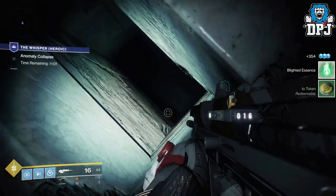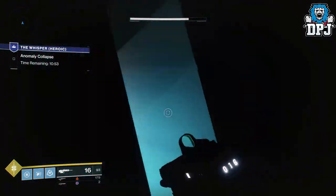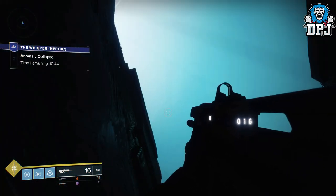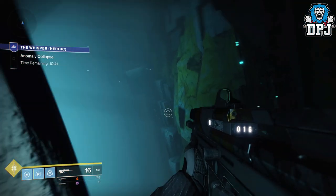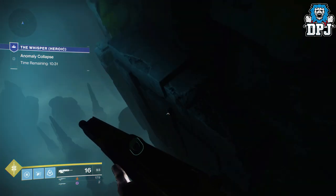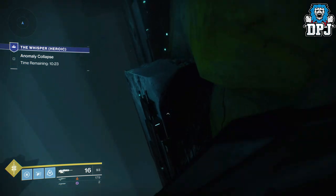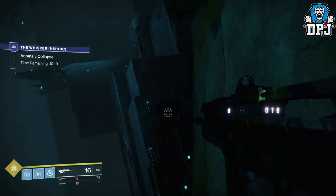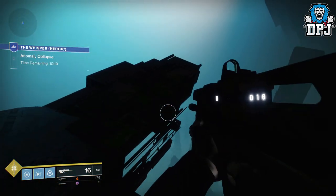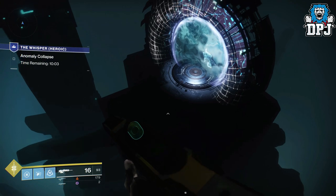Follow the hole in the floor all the way down toward the fifth chest. Instead of dropping straight down, jump across to the little edge with the light in it, then jump across to the platform. There's also a teleporter-looking structure that doesn't actually teleport you — there's definitely something else about it and I'll do a separate video on that.